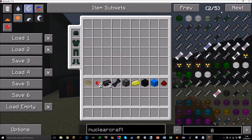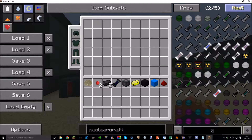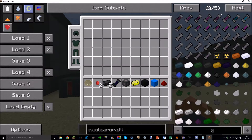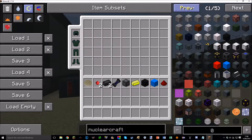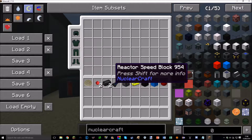I'm on version 1.9b, which is the latest version for 1.7.10, and I'm basically about to do a 1.9 update video, but this is the 1.8 coverage. The first thing is all of this information, and especially on the fuels there's a lot of info — just hold shift on an item, it says 'hold shift for info' and gives you the details.